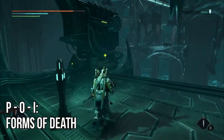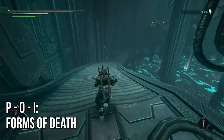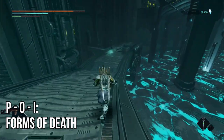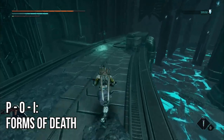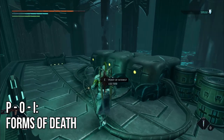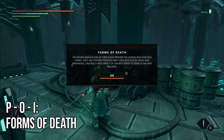Your first collectible is going to be a point of interest. As soon as you enter the Cauldrons, take a left and run all the way down the stairs — you can see it flashing just in front of us here, on the right hand side of the path by these pumps. This will be Forms of Death.